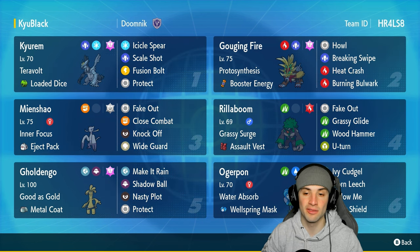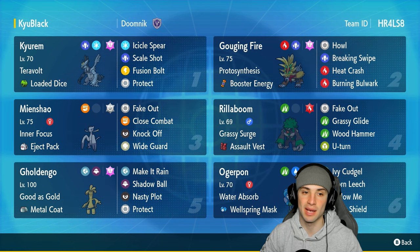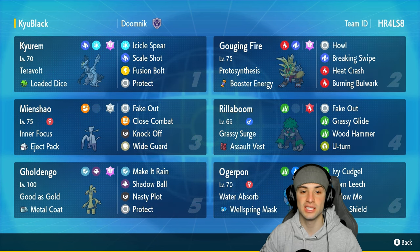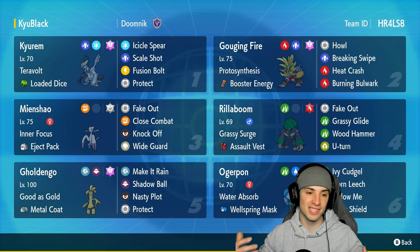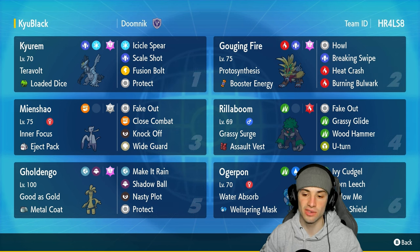Other Pokemon on today's team include Gouging Fire. I absolutely love Gouging Fire because we can pair it with Kirim Black's Howl and get a free attack boost. Gouging Fire also has Breaking Swipe for physical attack drops, Heat Crash, and its signature Protect. We also have Myshell, which is solid because it can Fake Out, hit hard, has Wide Guard, and has an Eject Pack — so whenever its stats get lowered, it swaps out.